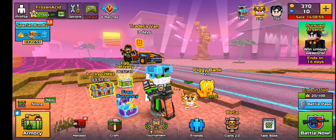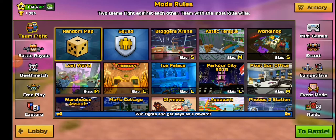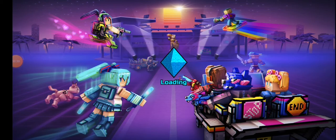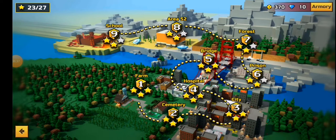Hey guys, welcome back to another Text Gone 3D video. In today's video we are going to be doing the campaign, so let's get straight to it. Alright, minigames and then campaign — there you go. We're going to start with Pixelated World, and we have nine levels. We're going to start off with the Farm.